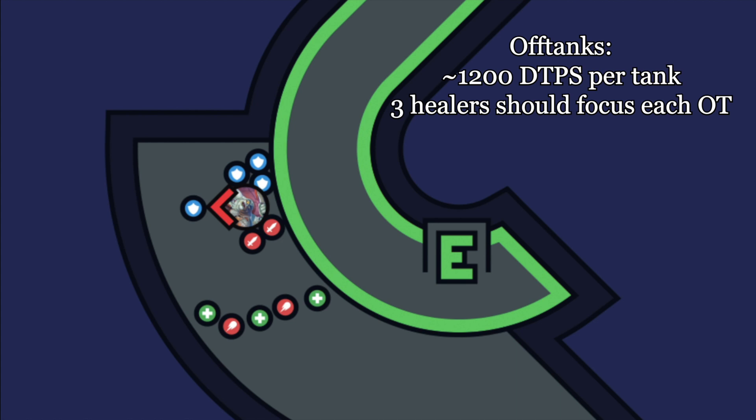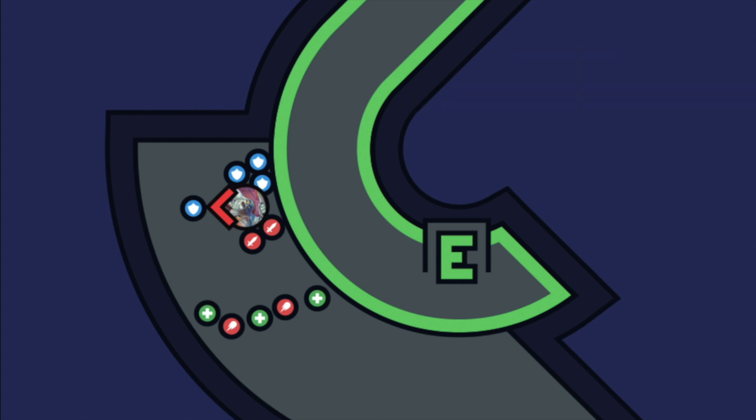Ideally, each off tank takes one Hateful Strike until all of them have received one, and then repeat. This reduces the damage taken per off tank to about 1,200 damage per second. All tanks need to balance threat and mitigation and use pretty much all available consumables to increase their health pool and mitigation — meaning food, flasks, and potions.